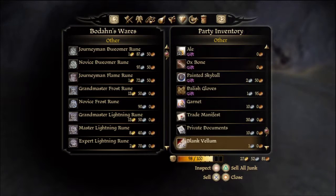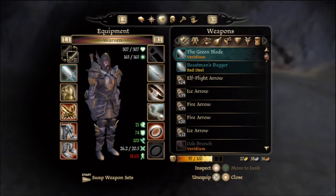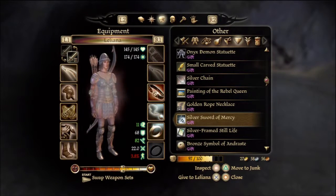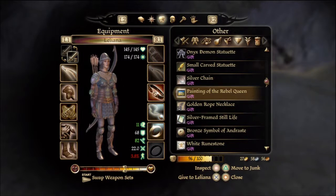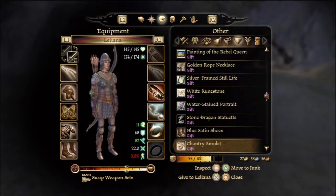Wow, there's a lot of stuff here. We need the garnet, the werewolf pelt we can sell. Going to gifts - this silver sword of mercy has to do with the Chantry, and Leliana was in the Chantry, so we'll give this to her. Plus seven! Also, this bronze symbol of Andraste - she adheres to Andraste, so we'll give her this too. Plus six!